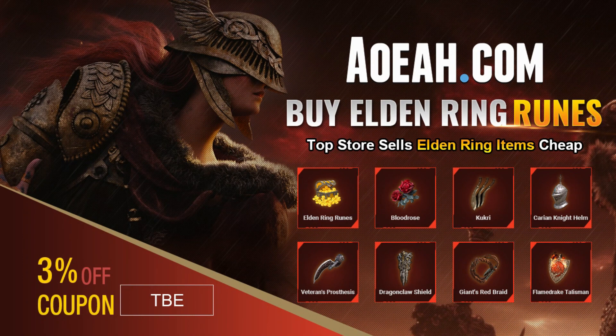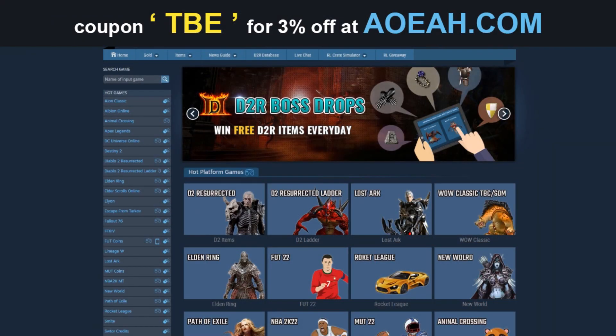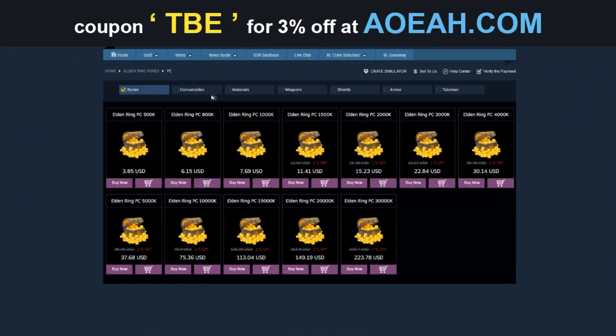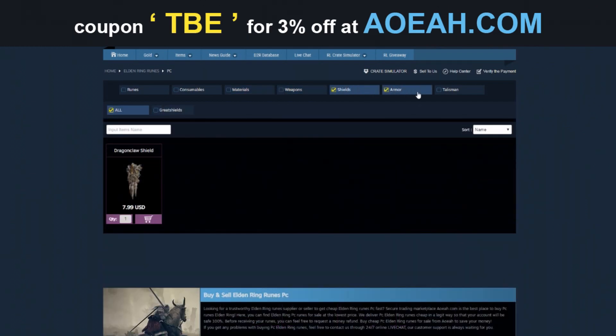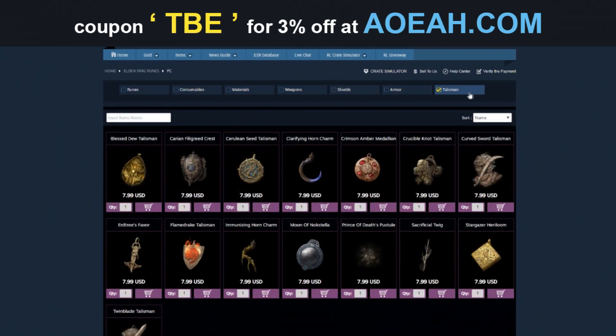Really quick before this video starts, if you're looking for some Elden Ring runes or some kind of items from the game that you don't want to obtain yourself, these guys here will obtain them for you. Shout out to AOEAH.com, their link will be in the description, and use code TBE for 3% off at your checkout.